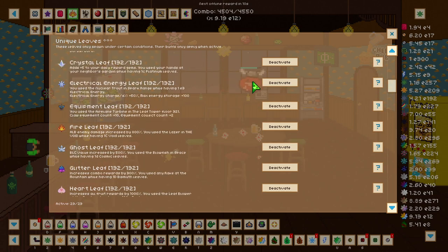To get the crystal leaf, which adds five daily gems to your daily reward, you need to use your hands at the garden while having 1c platinum leaves.